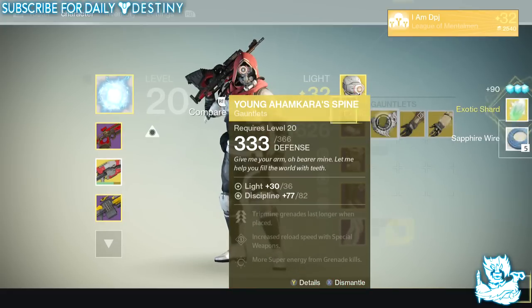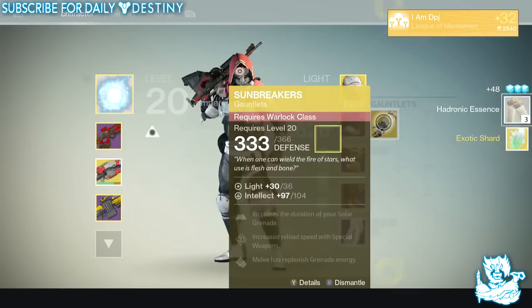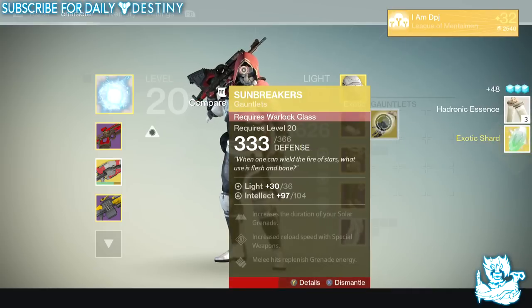I've only got two Hunters, so a third pair of Don't Touch Me is pointless. The Young Ahamkara Spine looks good but doesn't do much else in my opinion, and I've already got them — I don't need two. The Sunbreakers are both for the Warlock and they're just not needed.